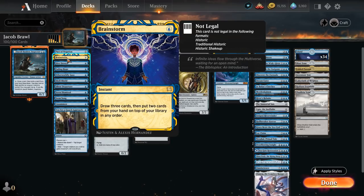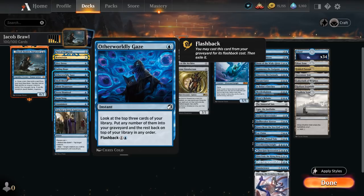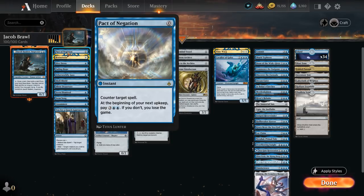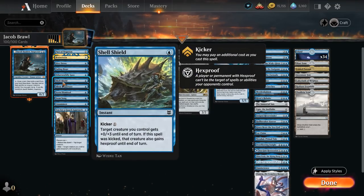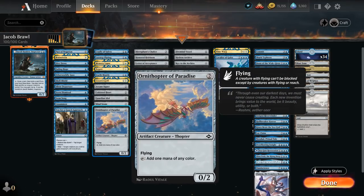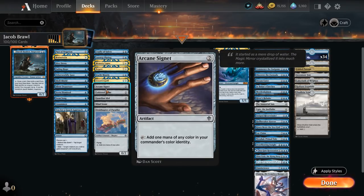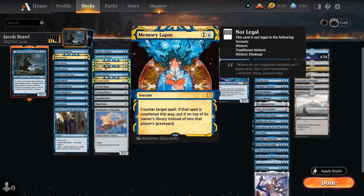We also have Otherworldly Gaze, a one-mana spell that rearranges the top cards of our library and can be flashed back. Pact of Negation is a great counterspell we can easily pay for when casting cards for free. Shell Shield is another way to protect Jacob — with kicker it gives Hexproof, otherwise it grants three additional toughness. At two mana we have ramp with Ornithopter of Paradise, Mindstone, Guardian Idol, Cold Seal Heart, and Arcane Signet, plus interaction with Counterspell, Negate, and Memory Lapse.